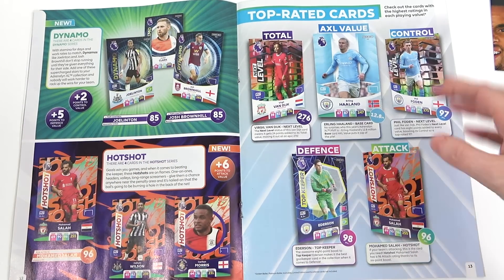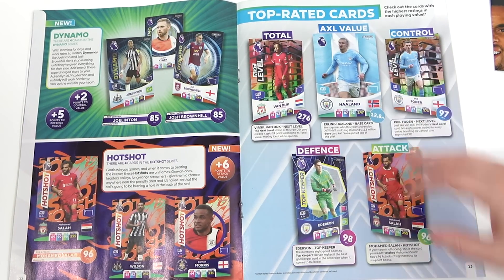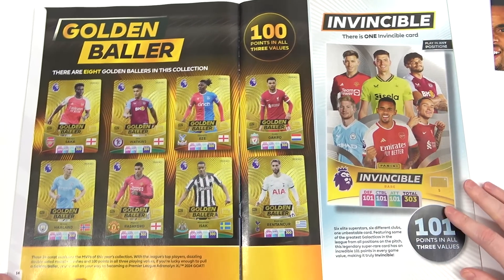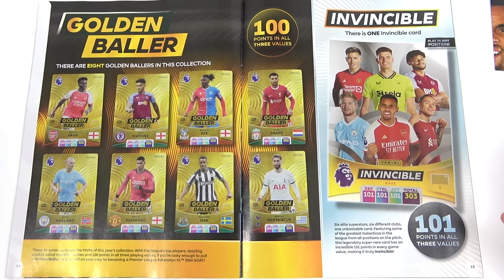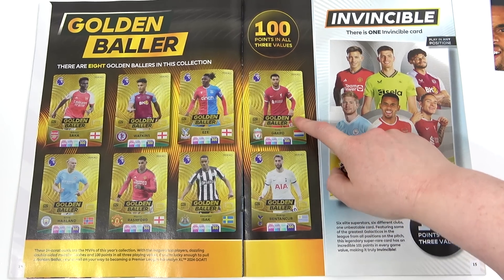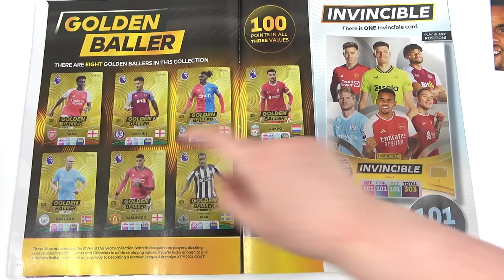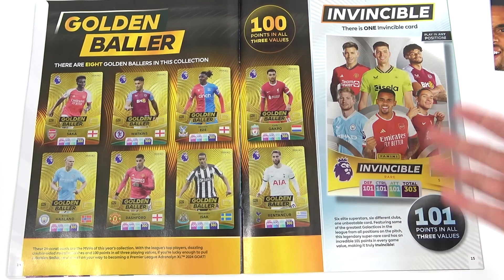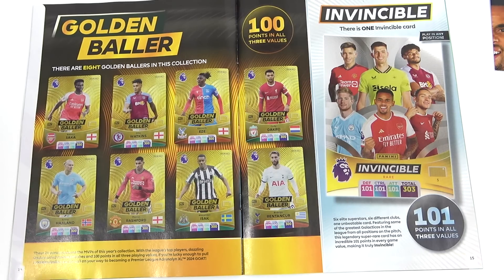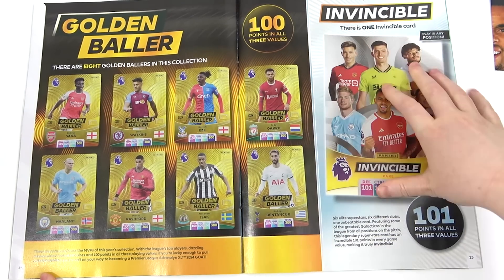Next Level — we did actually get one of those in the kickoff multi-packs and they're quite nice. Gorgeous. Then we have Ultrasonics, World Class, and the Game Changers. And then we have the Dynamos and the Hot Shots, then a little bit of information on the top rated cards — more for gameplay. And then boom — we can see all of the Golden Ballers! In the starter pack, it's Gakpo and Rashford, the only two we can get in here. This year the Golden Ballers are on a special material front and back — not just the front — it is like a gold card.